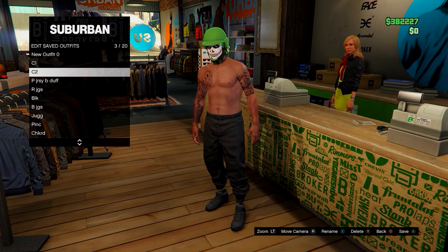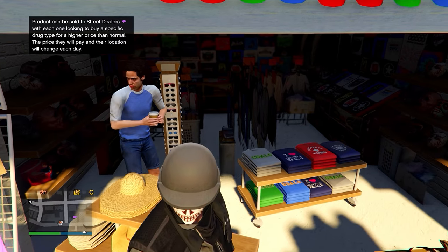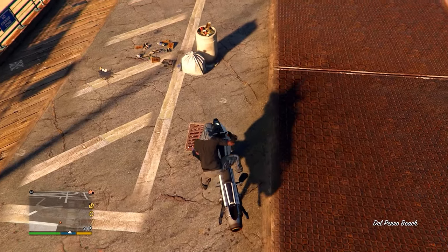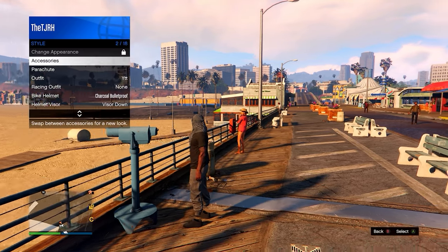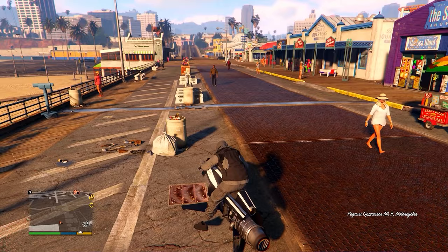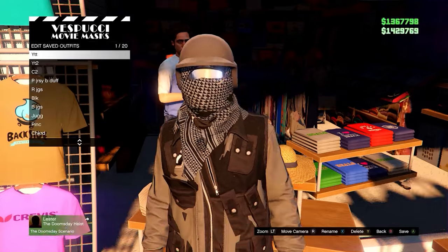Now I'll show you how to merge helmets, masks, and glasses all together using the telescope glitch. First purchase the helmet or hat you want with your outfit, also equip glasses if you want them, and save your outfit. Then equip the mask you want to merge onto your outfit and go to the telescope on the pier — or one in your apartment or anywhere on the map. To do the telescope glitch, run by and spam right on the d-pad. You shouldn't end up looking through the telescope. When standing still, open your interaction menu, equip the outfit you saved, run away, and you'll notice the mask, helmet, and glasses all merge together. If your character did look into the telescope just back out and try again.